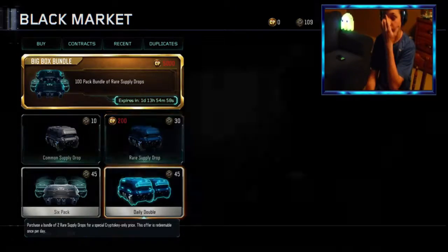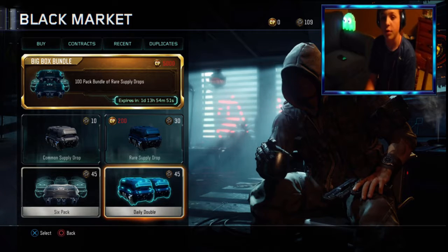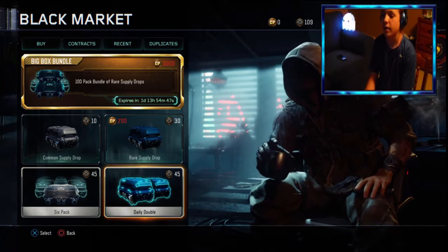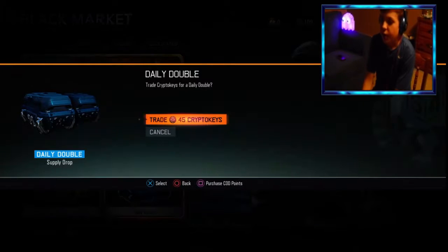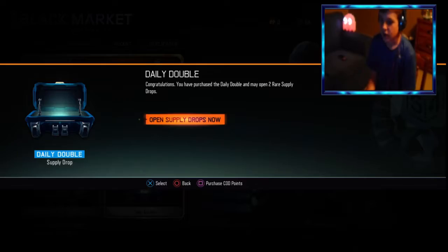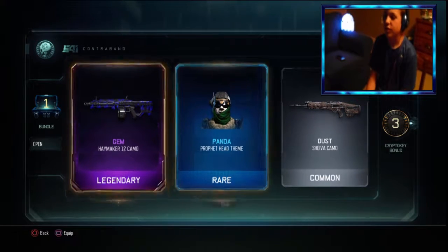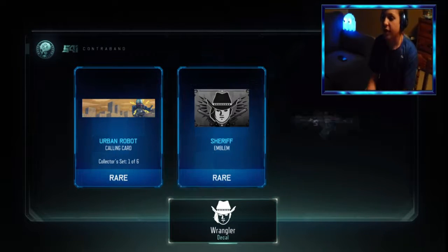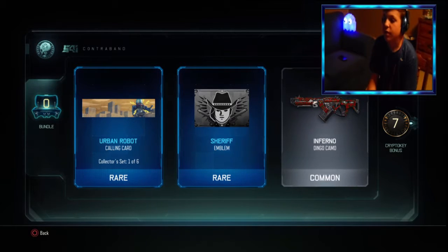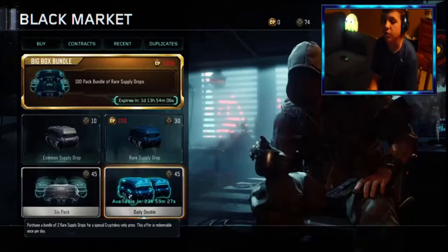Now we're gonna open the Daily Double. Here we go. We want a special weapon, or anything from Black Jack's — anything. I personally want the M16 really bad. I would also like the nail gun. Let's see what we got. First one — camo. Alright, last one. Oh, I saw an epic there — aww. Okay, not too bad. We got some quick-scoping points. I saw an epic there and got pretty hyped. I'm good for now, I'm not gonna equip any of these, but we're gonna open another one soon.